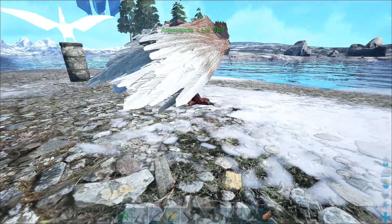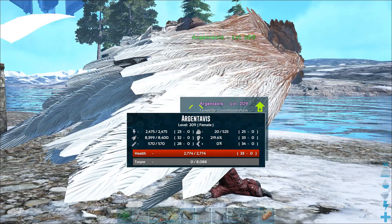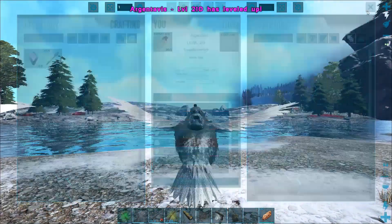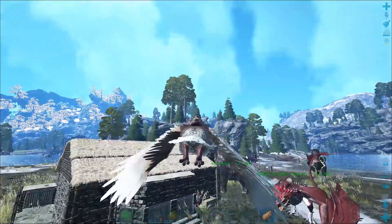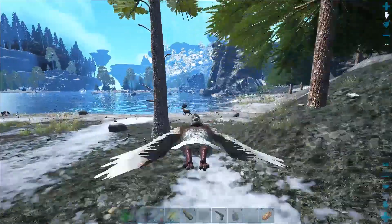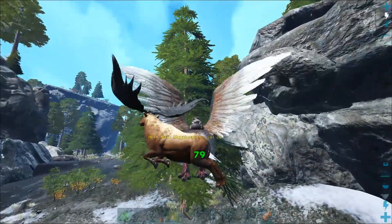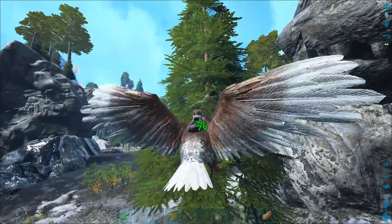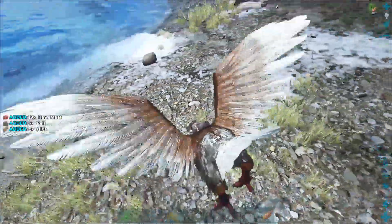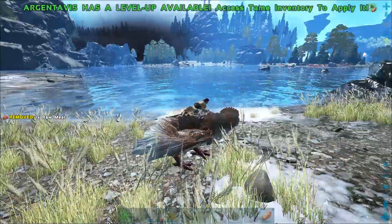Let's see what kind of levels it has. It's quite decent — the weight isn't that great, stamina isn't all that great, but it's not bad. I need speed. Oh, so slow. Can you kill that megaloceros over there? Can we pick those up? Yep, sure can. I really haven't used argies in a while — I think they have a ground attack now. Yep, they do — cool!